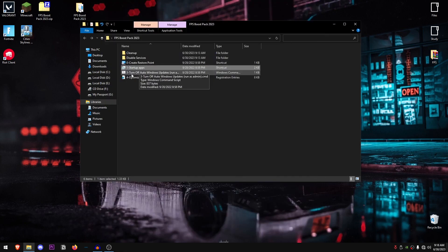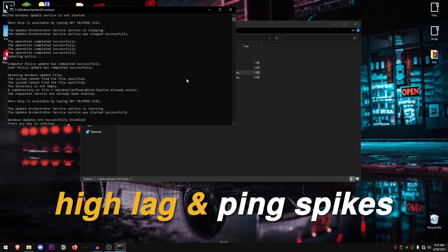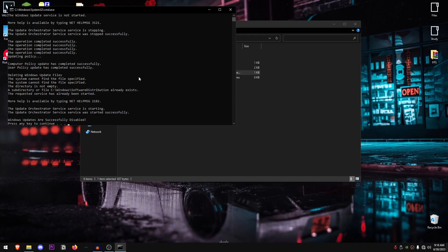Next, right click on the 'Turn Off Auto Windows Updates' script and run it as administrator. This will disable all automatic update services so that Windows doesn't go into a random update process while you're playing a game, causing high lag and ping spikes. Once it's done, press any key to continue. If you want to update Windows, you can do so manually.